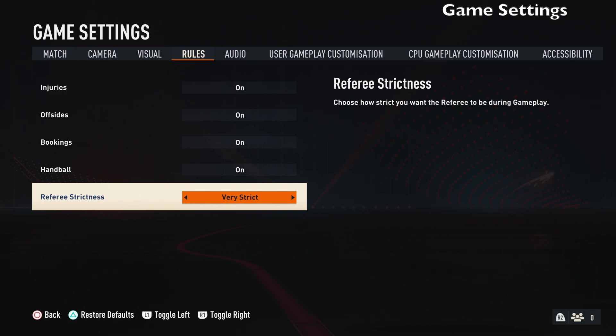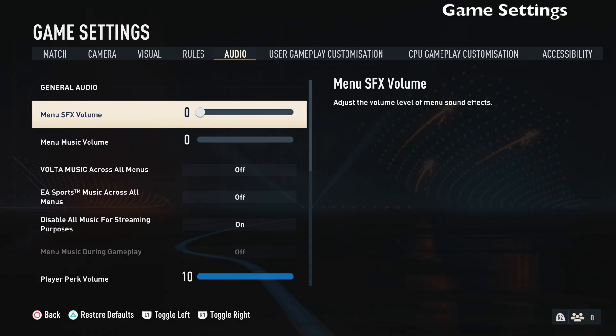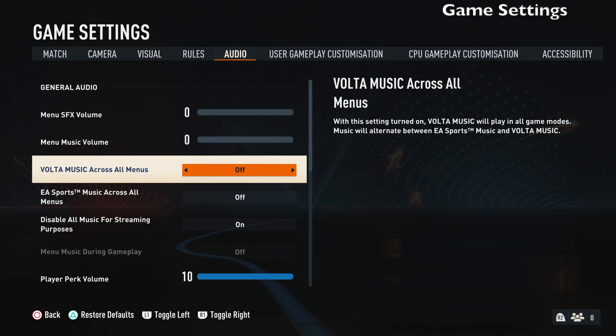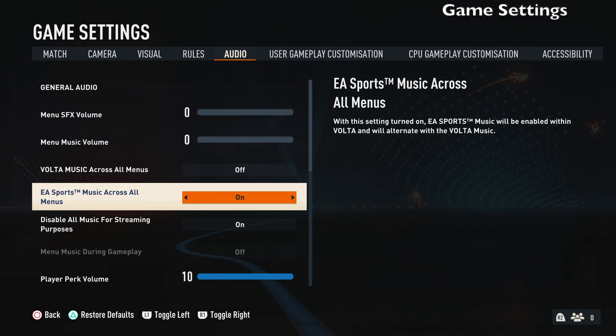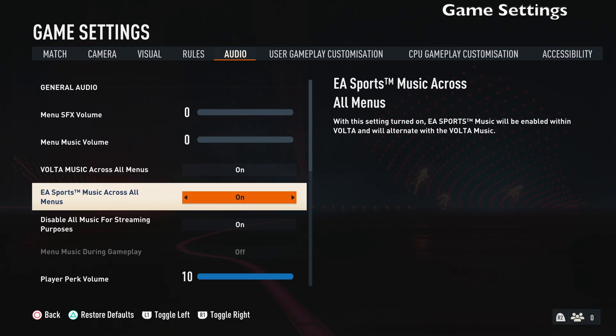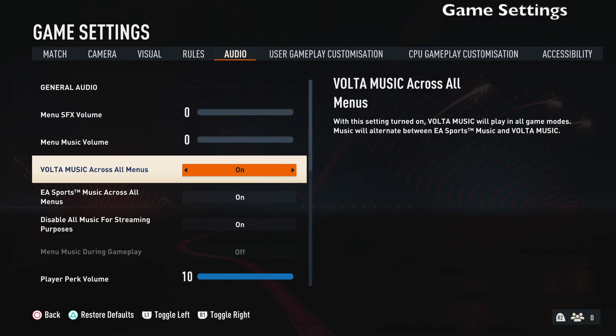Referee strictness is a new setting this year — you can choose from strict, very strict, lenient, or very lenient. I usually leave it on default. For audio settings, if you don't like menu sound effects you can turn them down to zero. For menu music, if you use the soundtracks when you play FIFA, make sure you have both menu music and soundtrack settings on — this gives you the full soundtrack across all menus. If you separate them, you'll only get Volta music in Volta and EA Sports music elsewhere. Leave both on so you don't lose any songs.